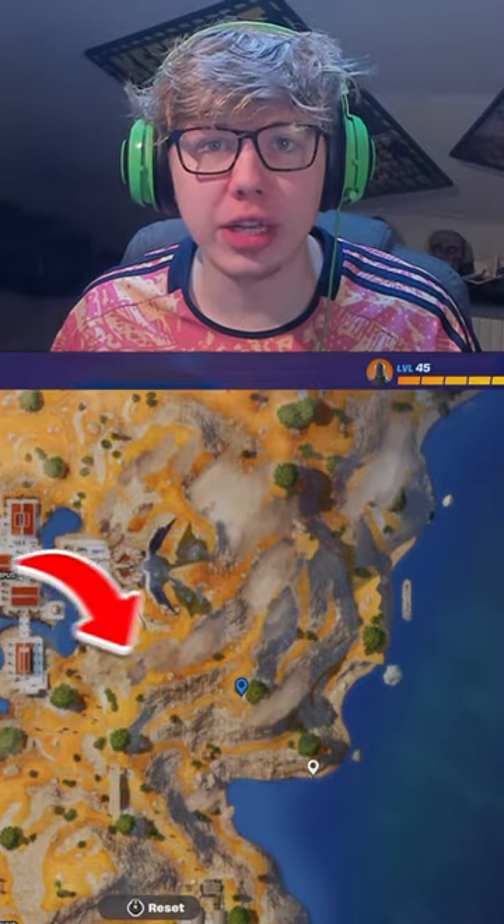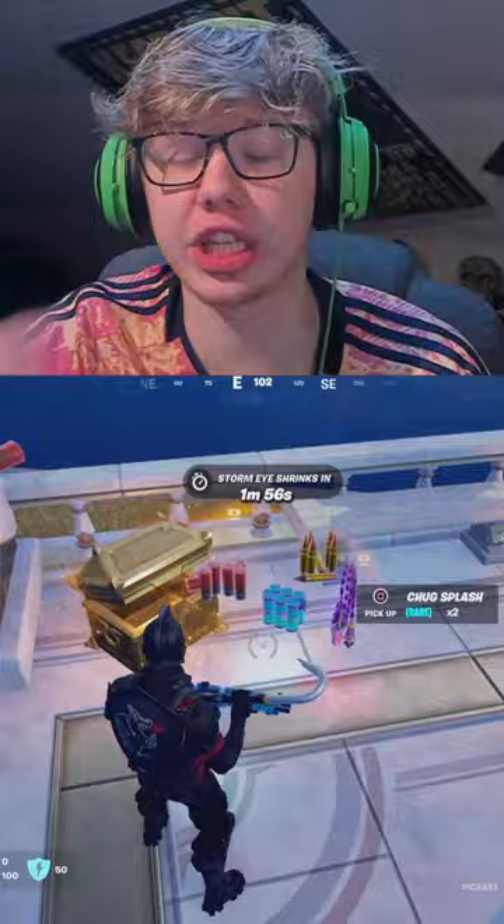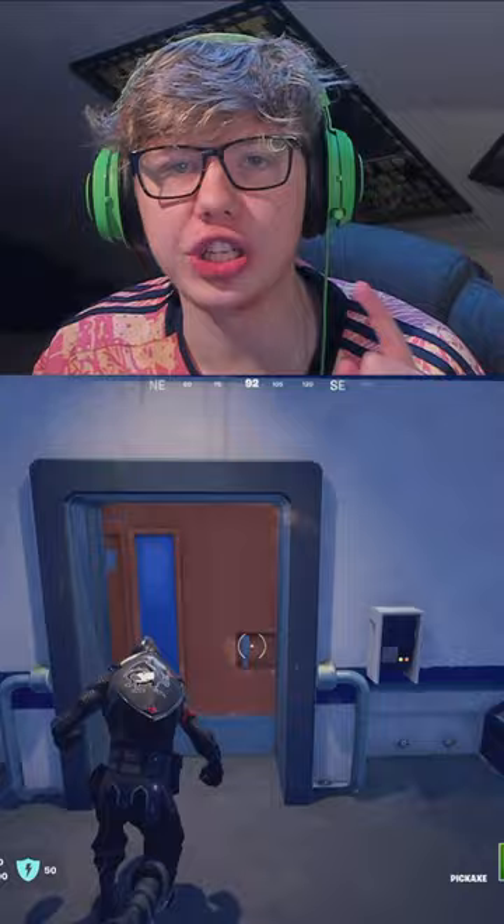This is the most underrated drop spot in Fortnite. It has one god chest and one normal chest to get you started for the game. If you go down the zipline, you'll see a little hut with slurp barrels and another chest inside. But right outside that hut, you'll find another two chests.